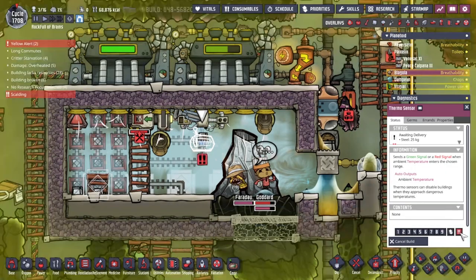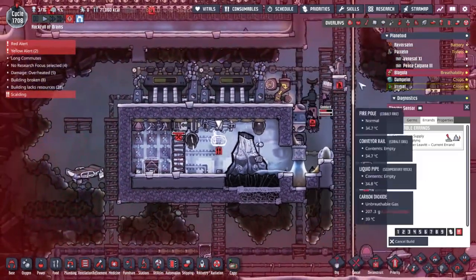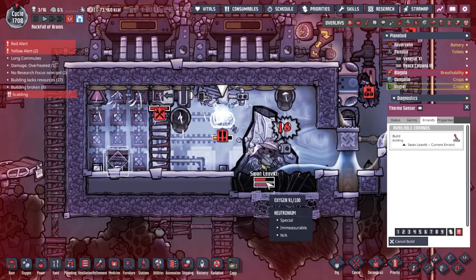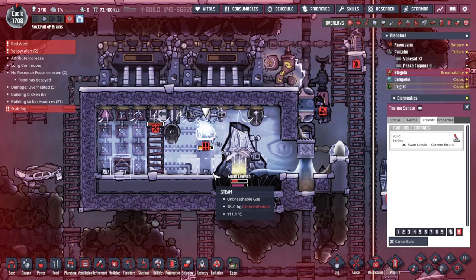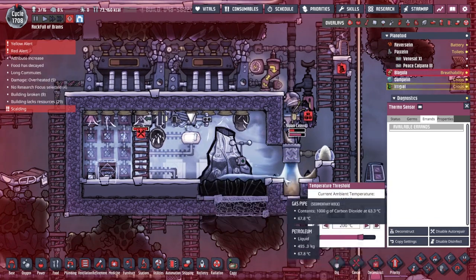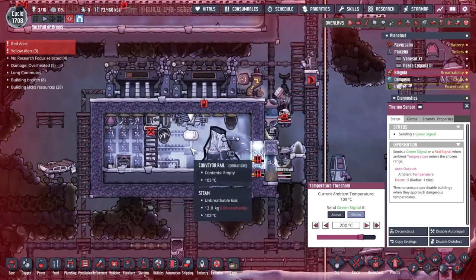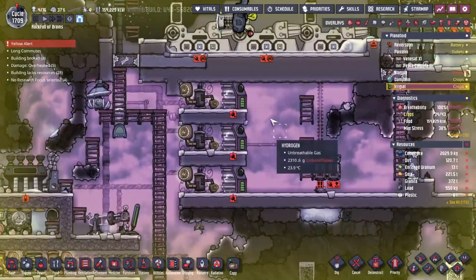Get the thermosensor in place and hopefully people are going to be fixing that. Gallard had a bad time delivering the steel. We've had to hit red alert because nighttime has come, as is always the way — nighttime comes along and absolutely ruins my day. Hopefully Swan Levitt can get this built before taking enough damage to have troubles. We're setting the thermosensor to 200 degrees — if below 200, then you can turn on. So that should now be doing nothing. The thermosensor reading is very different from the actual temperature of the aluminium, which makes sense.